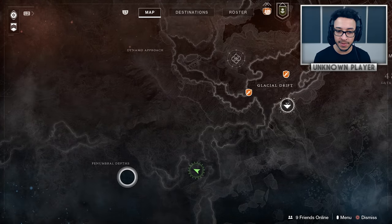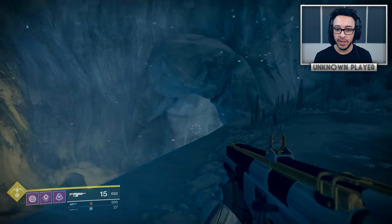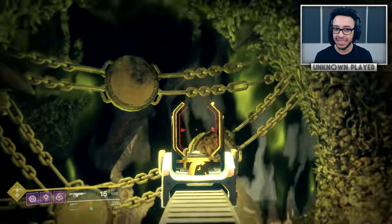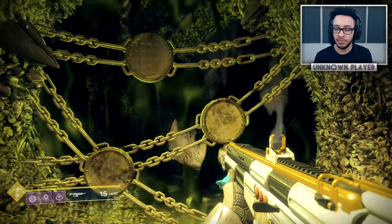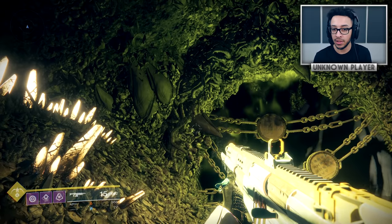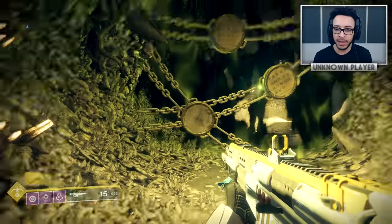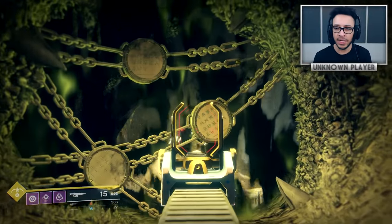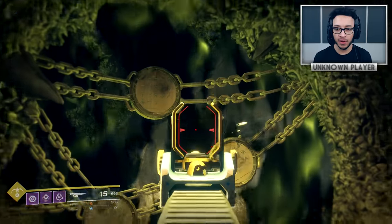Some of you probably remember on Taniks's ship on the Moon, heading down the main route, there was a big door locked by three runes — same layout as here. This could be a coincidence, or it could again be related to the Black Spindle. With Bungie returning the weapon, you'd expect them to do it in a pretty similar way, and this could be a nod to that. Or maybe this is simply a strike area locked off in patrol. Let me know below — do you think this is just a strike area, or do you think there's some kind of way to unlock this and get the Black Spindle?